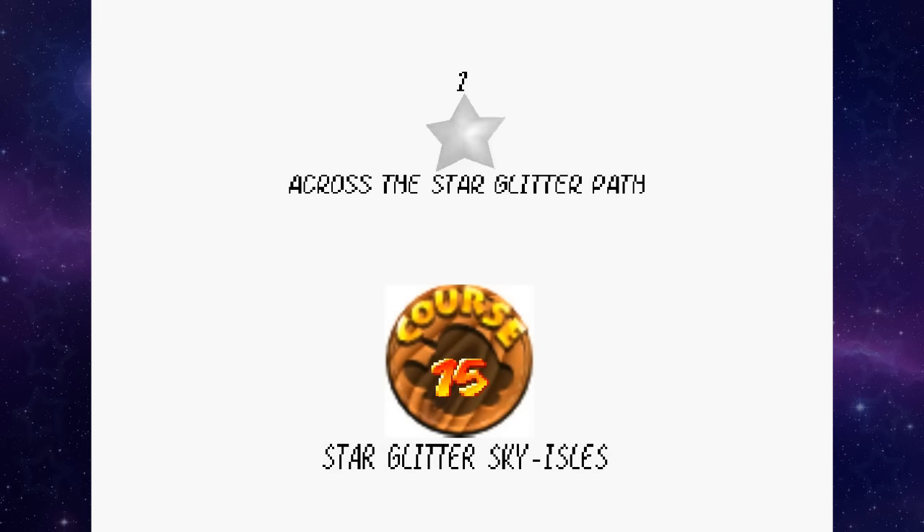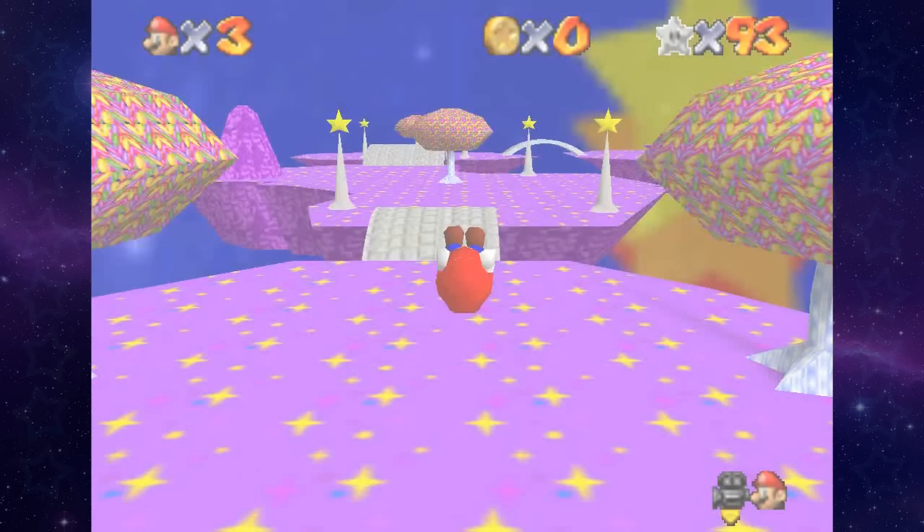Star Glitter Sky Isles — Across the Star Glitter Path. What is this music? Oh, I think this is Galaxy. He told me there's a few crashes — he made a new version of this game and I did not download it, it slipped my mind before making these recordings. So I think this might have been one of the results of having the older version — I'm pretty sure I'm doing 1.0. The game crashed.